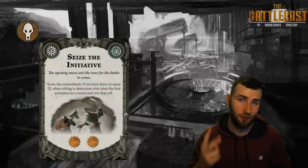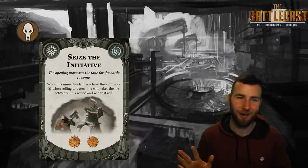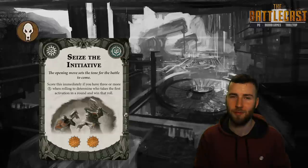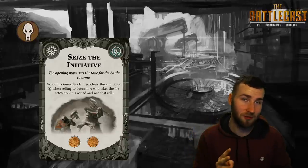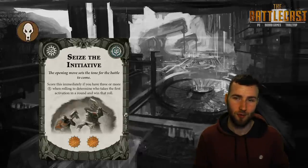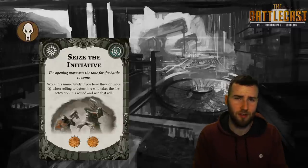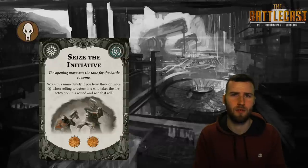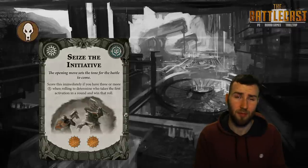Seize the Initiative is a score-immediately for two glory — and Games Workshop's meme game is on point with this Godsworn expansion. They've got some really crazy cards you would never run, but if you did you'd be a goddamn hero. You score this immediately when rolling to see who goes first — if you roll three criticals and win the roll-off, you score it. Imagine starting the first round with two glory already in. What's terrible though is you have to win the roll-off, so imagine you finally roll three criticals and your opponent ties you — table flip incoming.